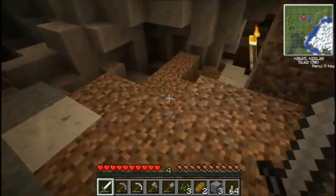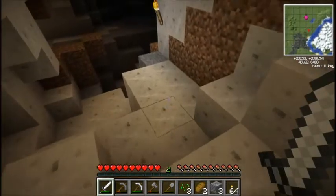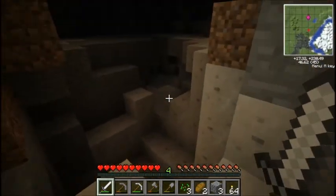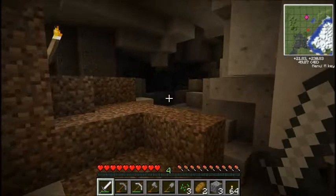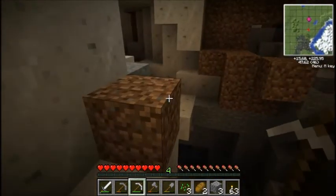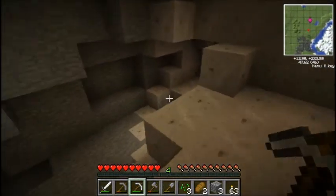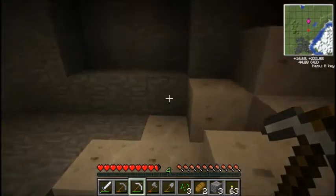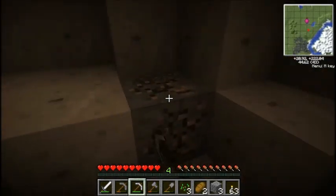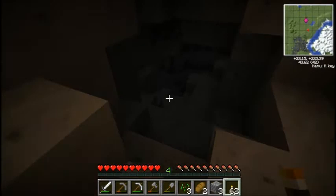I'm playing on normal difficulty, not hard — otherwise the zombies would have broken right through that door. Somewhere around here should be that tin. Right here is marble — something awesome new for Red Power 2. You can just build with it. I'm sure there's a plan for it. I went too far down. Careful not to get lost, but I did see some tin around here — just to try to show you what it looks like.